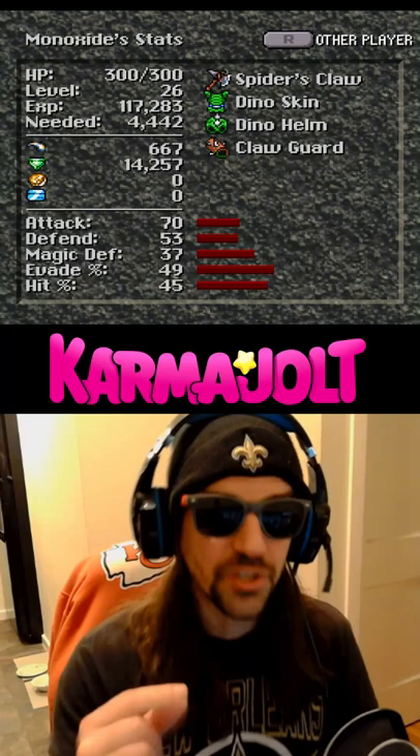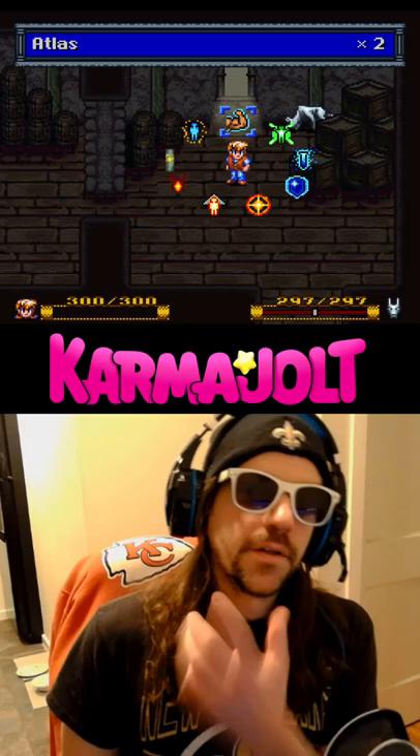In Secret of Evermore for the Super Nintendo, you can underflow your attack value to become absurdly powerful, and one of the easiest ways to do it is to start by equipping a weak weapon.